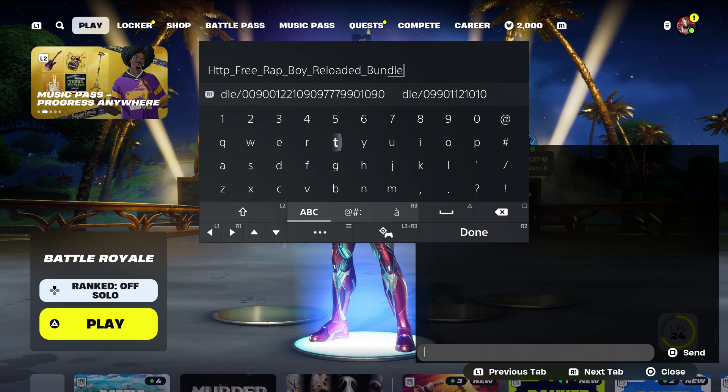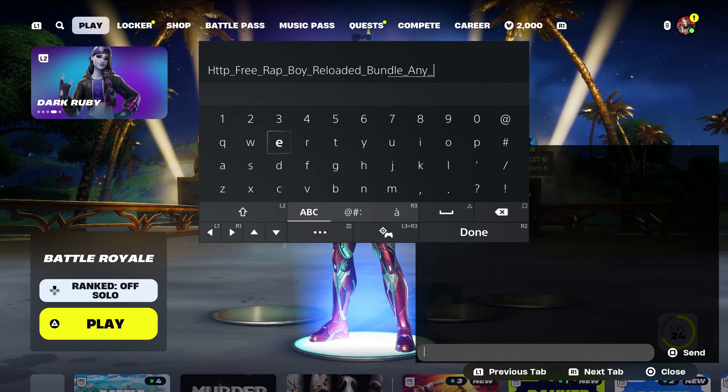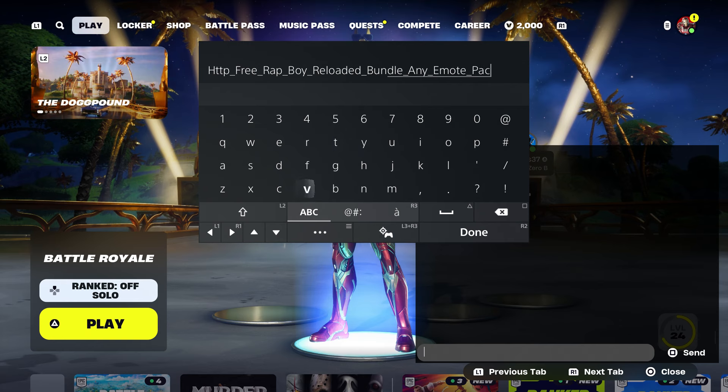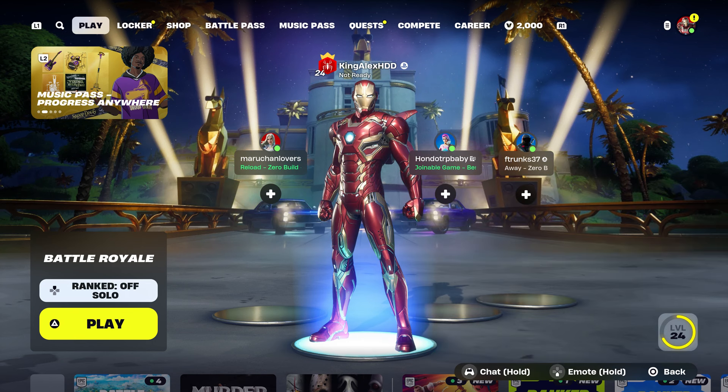Once you do that, we're going to put an underscore and then put the emote, which is the emote in the item shop — we're going to get that back. Make sure to type that in, then put 'pack' to also get the pack that is in the item shop right now. Put dash and then put the code 009-001, press done, and send it to your account.